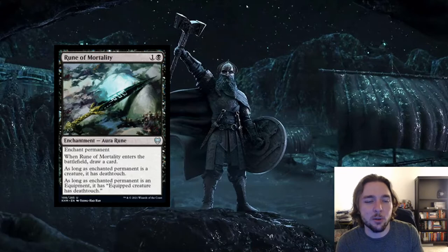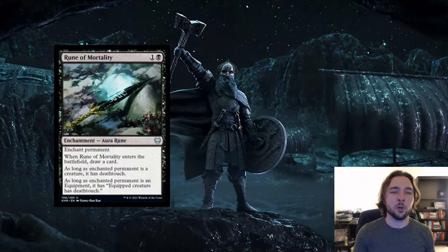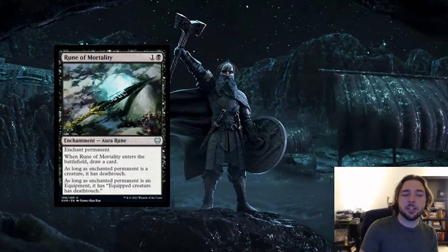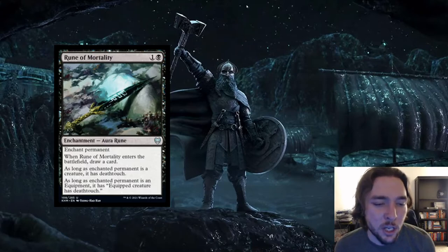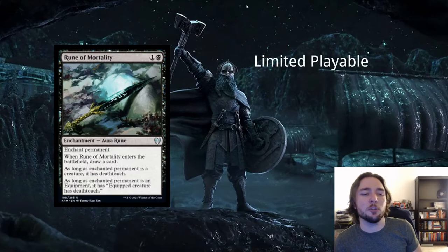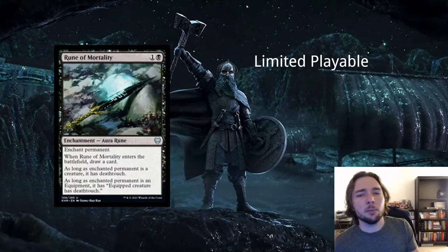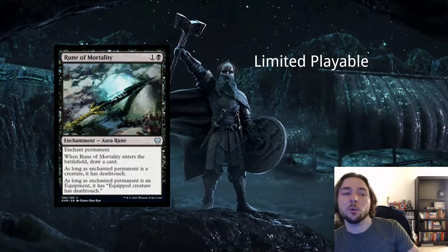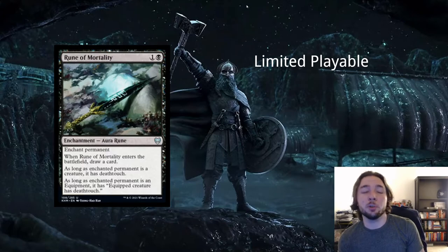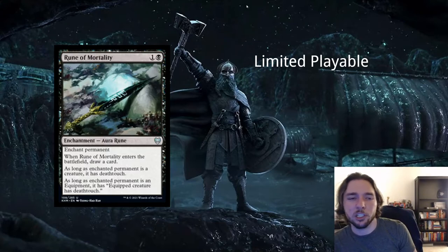Next card is Rune of Mortality — 1 and a black for an enchantment rune. Like all runes, when it enters the battlefield you draw a card — so it's a 2-mana cycle. If you enchant a creature it gets death touch; if you enchant equipment and attach it to a creature, the equipment has death touch and therefore the creature will also have death touch. This is one of the better runes — death touch is a really powerful ability, and drawing a card while giving a creature death touch is pretty good. If you can put it on equipment and give different creatures death touch over time, that's even better. Too slow for constructed, but one of the better runes for limited.